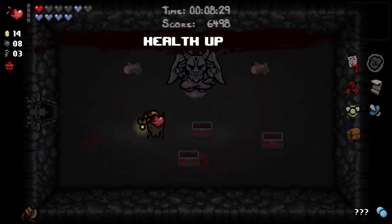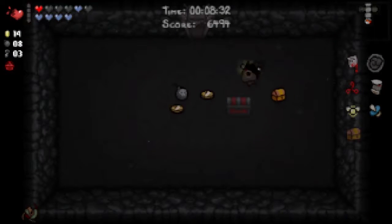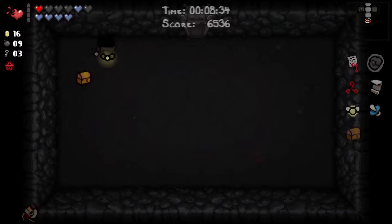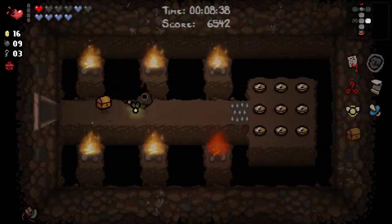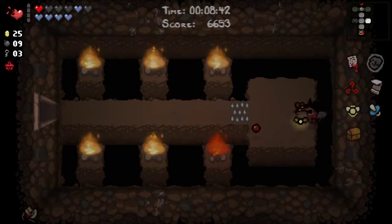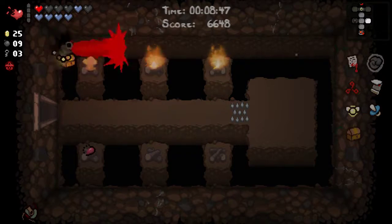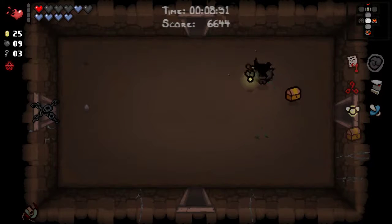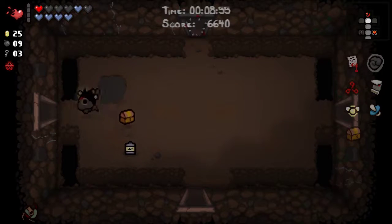Health Up pill is good. Retro Vision — not quite so bad. Second chest for the Deal with the Devil — well, at least I don't have to fight that room now. I've got more than enough money for a shop item if I find one, a good one. Unfortunately the no Deal with the Devil means that I can't trade this HP away just yet.